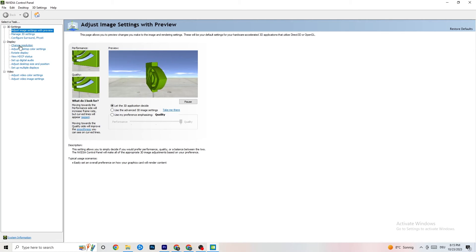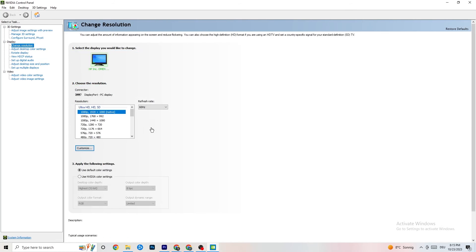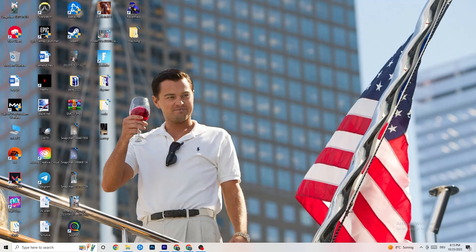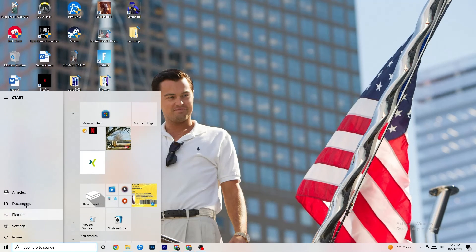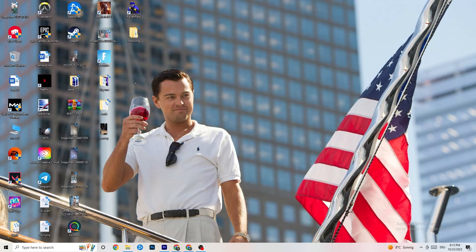Then go to Display and click 'Change Resolution.' Make sure your monitor's resolution matches your in-game resolution — a mismatch can cause crashing. Once finished, restart your PC, check for any updates during the restart, and then start your game — first through the launcher, then via the shortcut — and try it out.